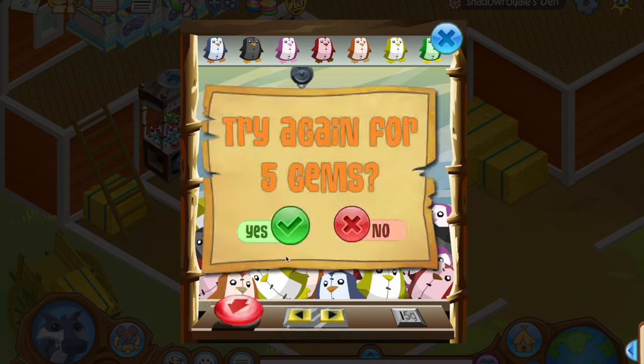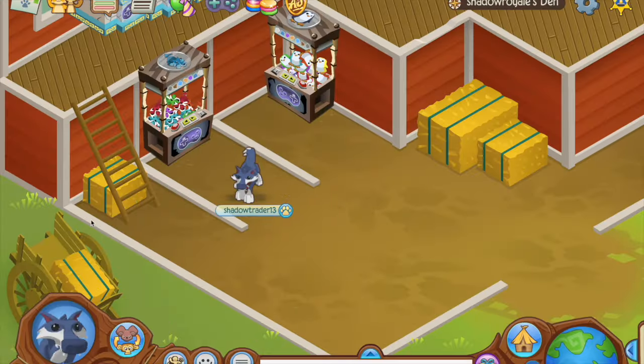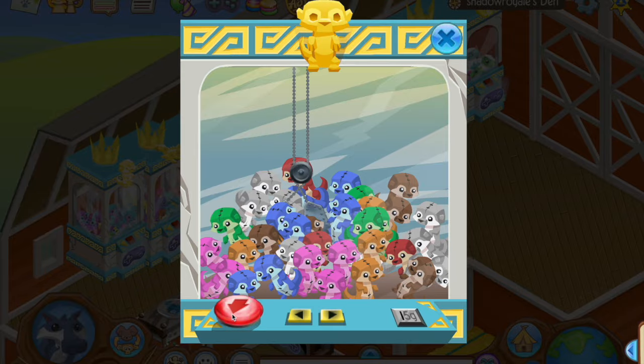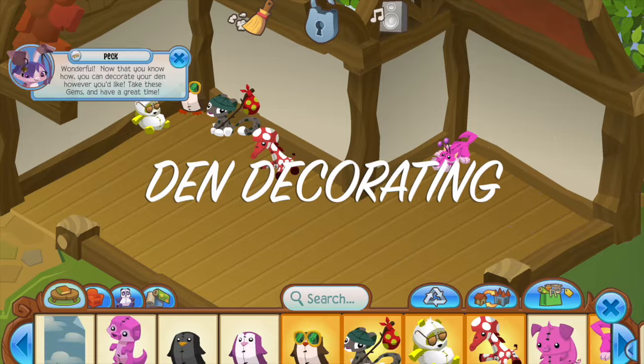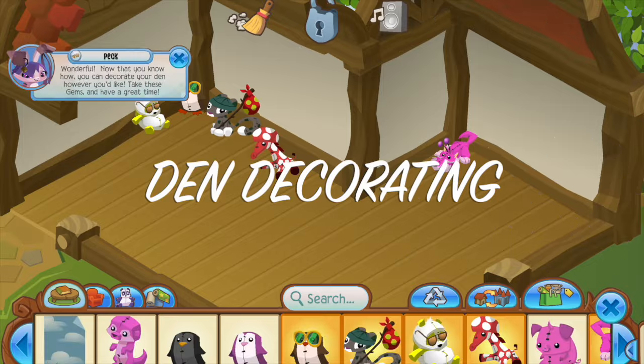In her video, Queen Wolf 72 states to build a plushie shop in a toy shop, get rims, get those rims for clothing betas, overall get a den beta, and then when you have enough den betas trade up for an orange long. Here I'm just decorating my plushie shop, and I got some extra items from trades.